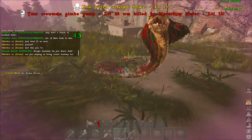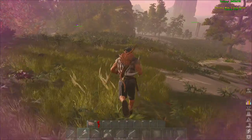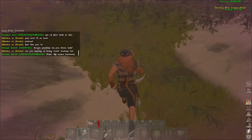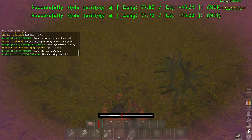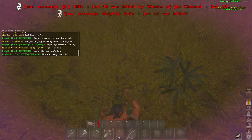Before we get into both of those builds, you're going to see some footage of how you get all of these resources. The only resources you need for this — I'm using all thatch stuff — are fiber, thatch, and wood. If you want to go wood or stone for a more permanent building, look up those amounts, but for thatch you just need fiber, thatch, and wood.